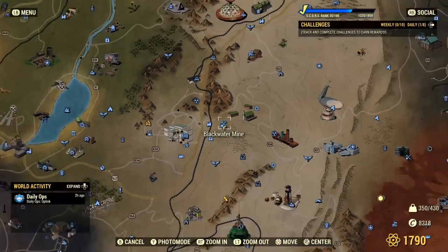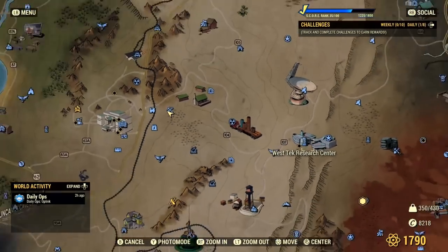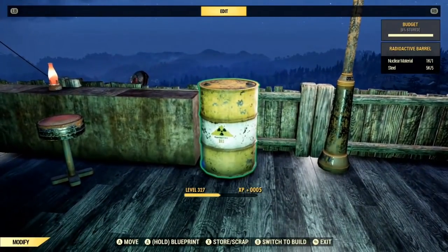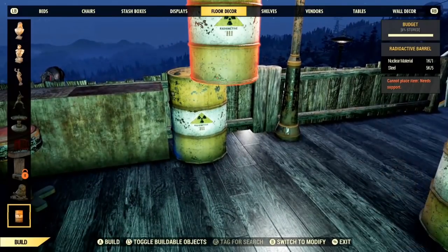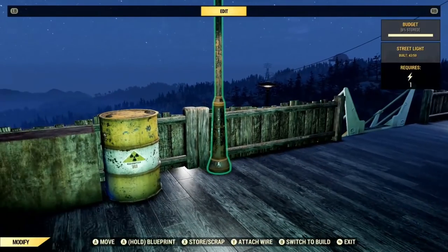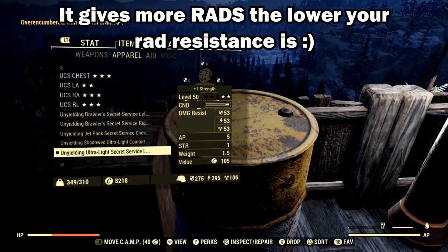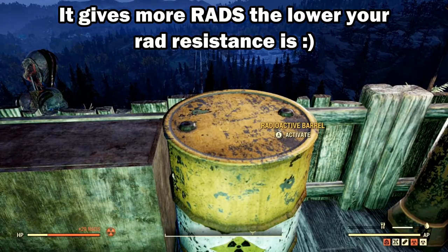You can come back to both of these locations at any time to resupply and manage your radiation level easily. The third way is by having a radiation barrel at your camp. This can be acquired via the Radiation Rumble event as a rare reward, but it can also be placed by a friend if you don't own the plans. Either place it yourself or have your friend place it at your camp, and every time you activate it you will gain 30 rads per activation. These are by far the top three easiest ways to both manage and induce radiation onto yourself.